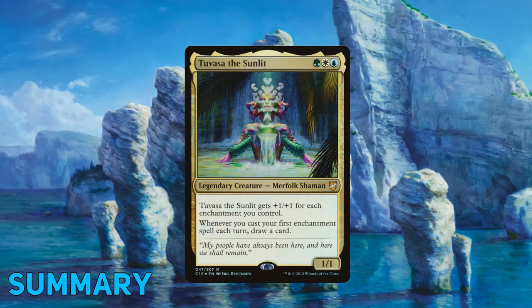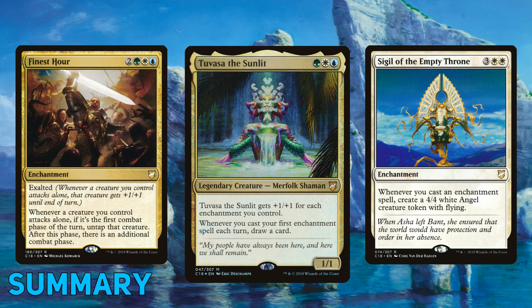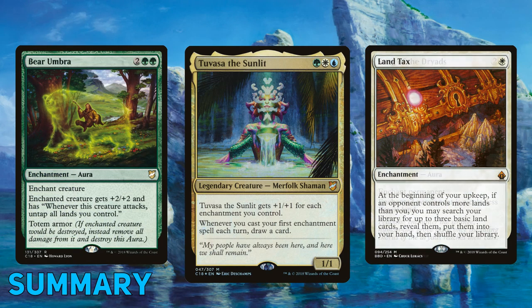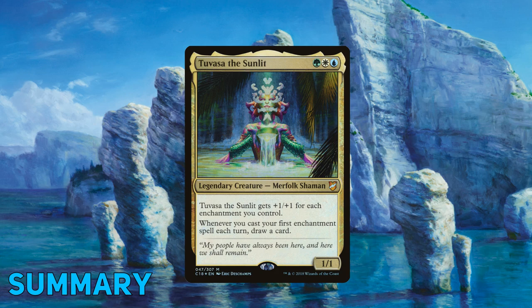Tuvasa the Sunlit offers not only a different style of Voltron deck, she also provides things that others surely lack: draw power, alternative win conditions, a cheap mana cost, and not needing your buffed spells to be attached to her. This deck can even be half enchantment value with bits of Voltron and a dash of pillow fort thrown in, and Tuvasa would still be a threat to the table. Overall, I find her to be an exceptionally fun and really underrated commander with exceptional synergies.